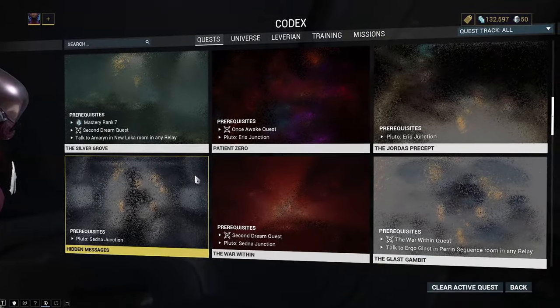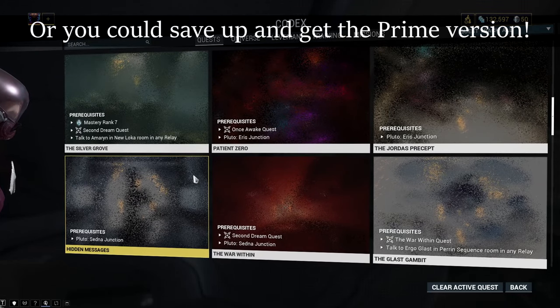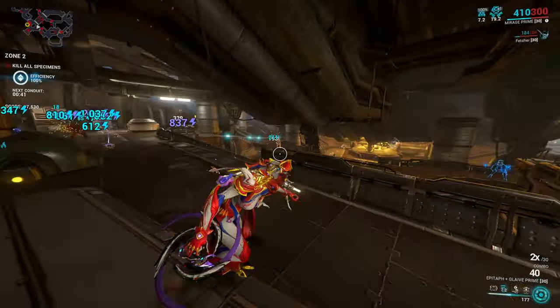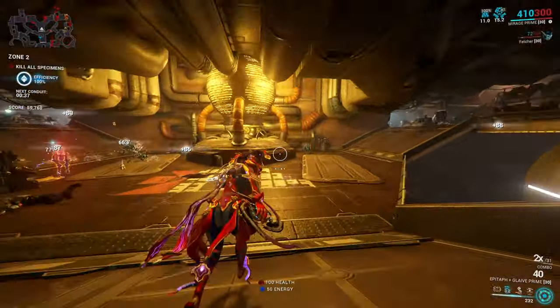My secondary suggestion for a frame will be Mirage. You can acquire her by doing her quest Hidden Messages or by circuit. Mirage is the easiest nuke frame that requires the least effort with modding. The only thing you really need is Explosive Legerdemain. Then just put some efficiency, range and you are good to go.